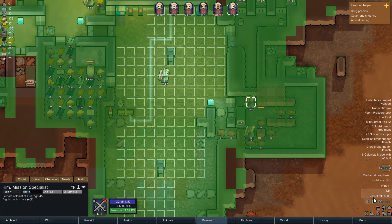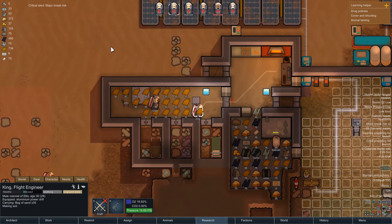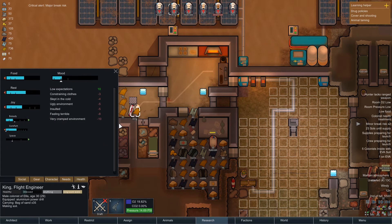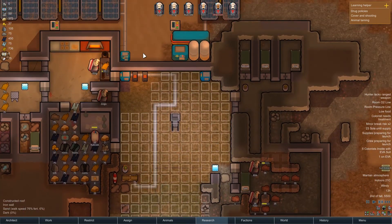We seem okay at the moment, so let's take the roofing view off because it's horrible to play in that view. Major break alert - Kim is not a happy chappy. What's wrong? Ugly environment, insulted, cramped environment. There's not an awful lot I can do to improve that at the moment, I'm afraid.